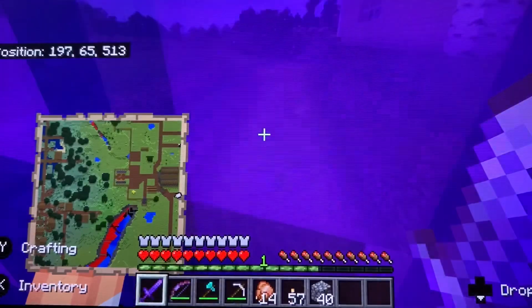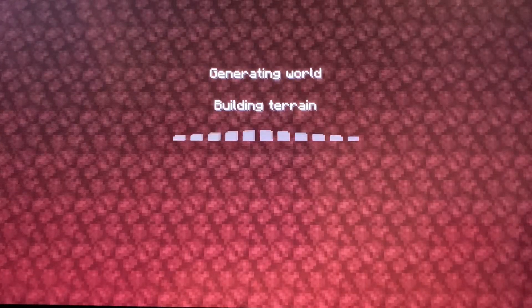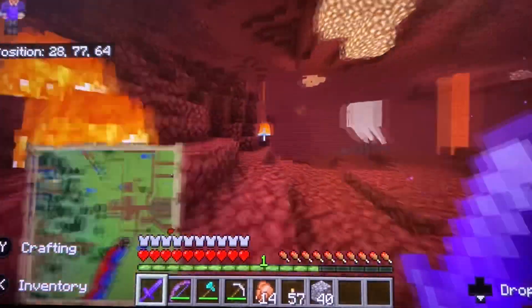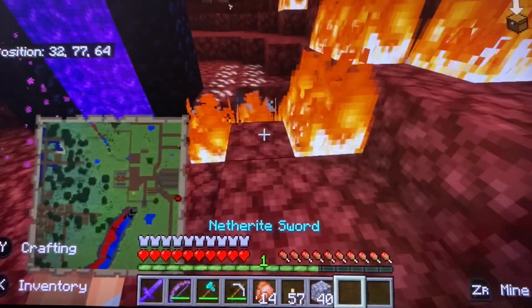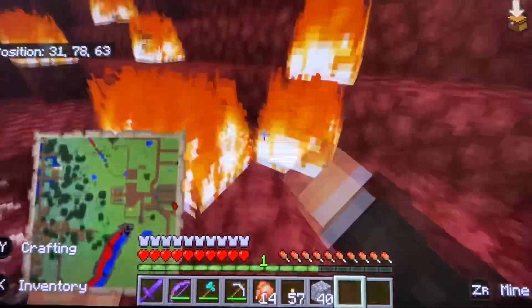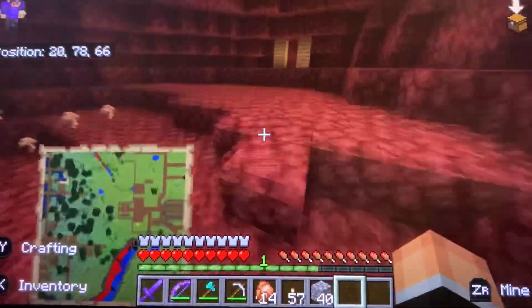Let's head to the Nether. I also want to farm some ender pearls if we have time today. Oh, that almost hit my portal. Well, I do have my flint and steel with me — and luckily there's flint and gravel in the Nether. I don't have my gold armor, but it's all right. We're heading to the soul sand valley, and there shouldn't be piglins there.